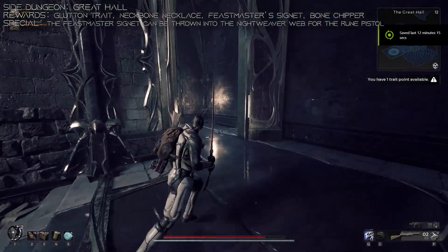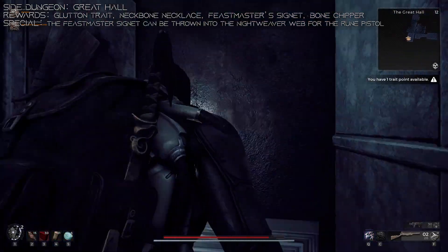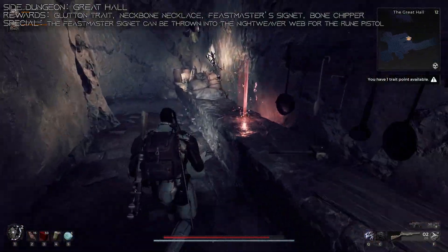Up next is the Great Hall. This dungeon's pretty fun. For the most part, there's nothing too special until you get to the end of the zone. So run through, get your injectable, and make your way to the end. Once you've reached the end area, you can go up the stairs or use the Dumbwaiter at the back and grab the Feastmaster's Medallion.